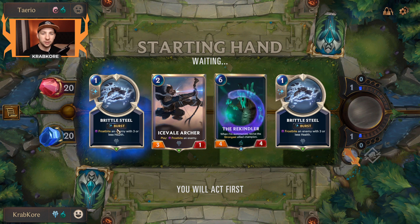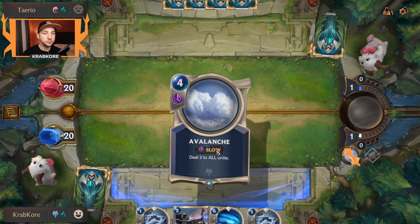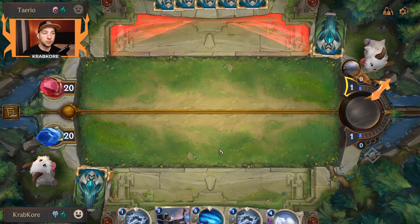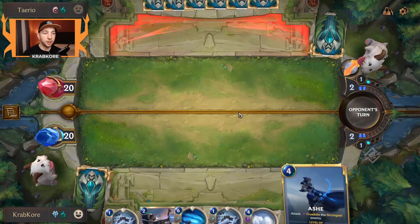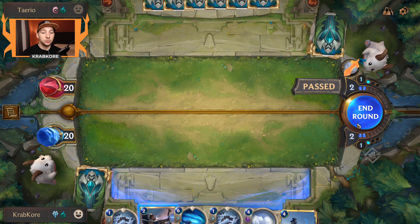We've got a chance for redemption against Ionia's Shadow here. Throw back the Rekindler, keep this other stuff. That was unreal. They play a 2-drop, I play my 2-drop — and we have Ash too. Heck yeah.